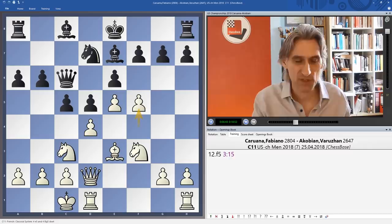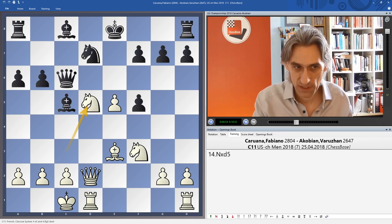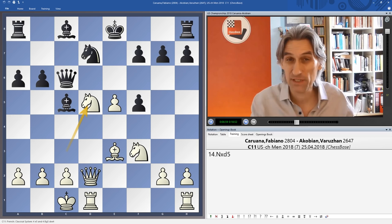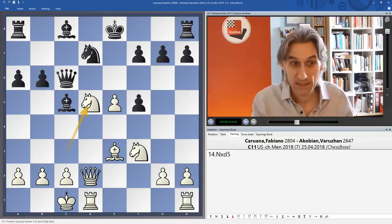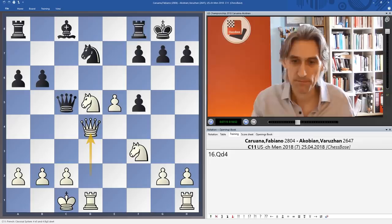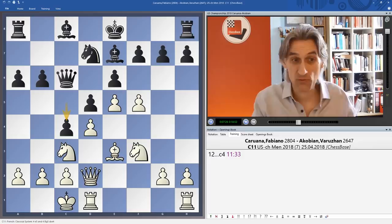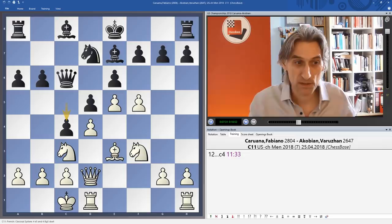We should ask what happens if this pawn is taken. Well, d5 is now much weaker, and we can take on c5 and then on d5 — this is very promising for white. If black had already castled and sorted himself out it'd be a different story, but with the king in the middle it takes time. Queen d4 and this endgame is very pleasant for white. Coming back to the position: f5, the move just played. Akobian played the most aggressive move, c4, still hoping to initiate queenside play with b5, b4. This raises the stakes — white has to react very quickly.